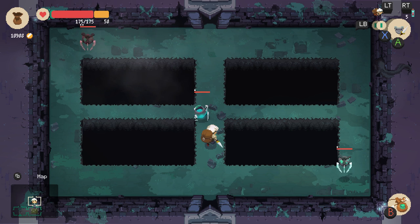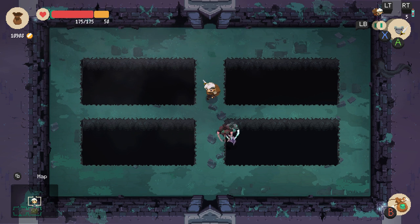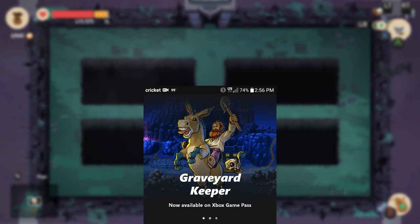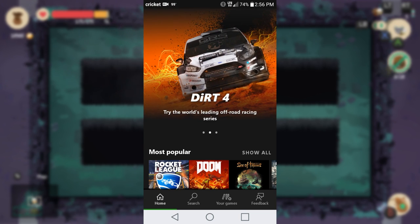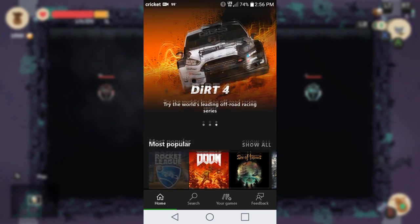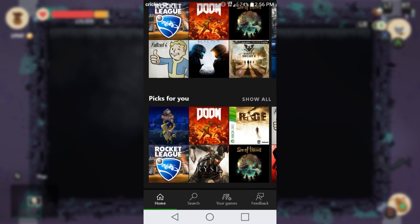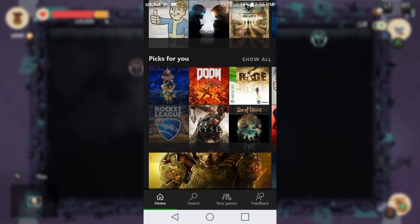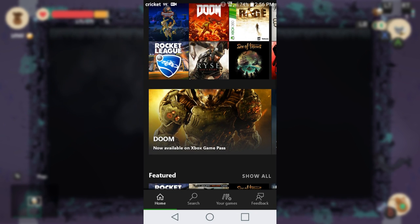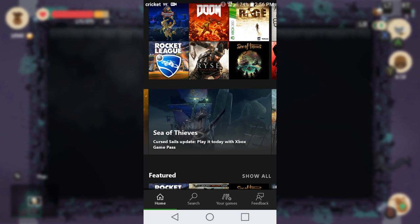On the very top of your home screen you've got three options that they're trying to promote: we've got Graveyard Keeper, State of Decay 2, as well as Dirt 4. Under that they have a few categories — you've got the most popular games, games they pick for you by going into your library and suggesting games you may like. Then they've got some more games they're promoting: Doom, Sea of Thieves, and Tom Clancy's The Division.